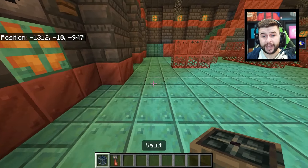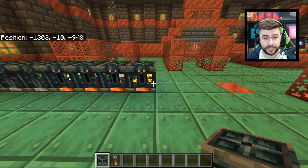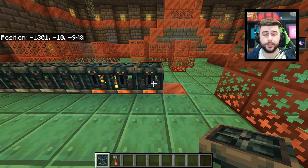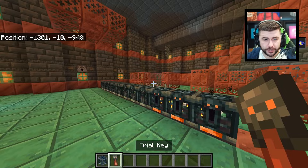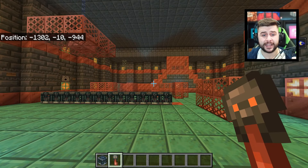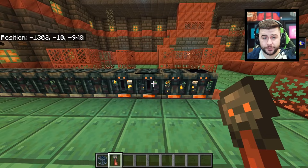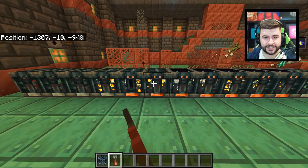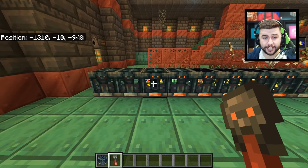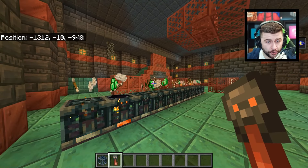That means on average you're going to be opening a vault every 40 to 50 times to get it. Assuming each trial chamber has around 12 vaults — it could be more or less depending on luck — that means you are going to have to explore on average three to five trial chambers in order to get the heavy core, which is used to craft the mace. Remember, this is only a 2.2% chance, and if you're not lucky in one trial chamber, you'll have to go explore another one.